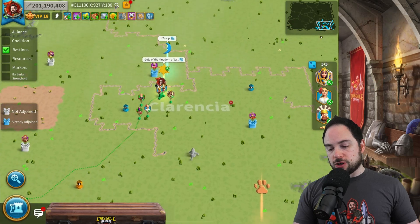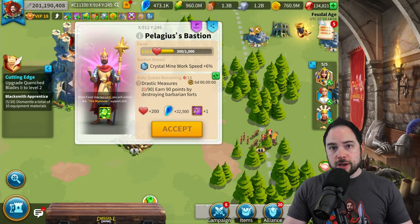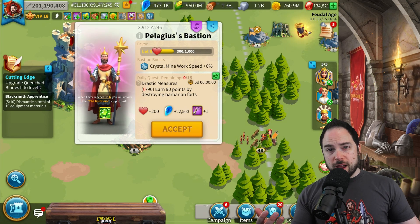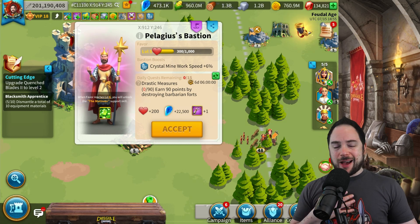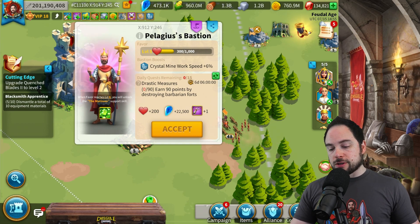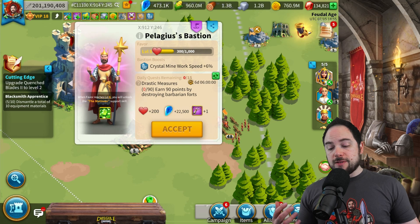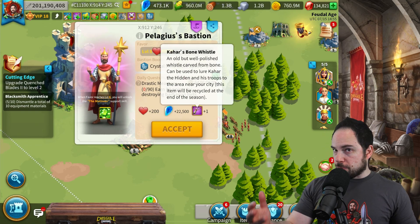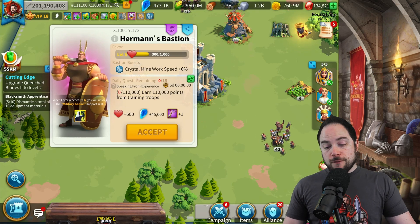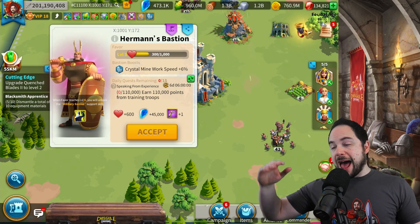Along the same lines, there are bastion quests you can get done that will reward you crystals. A couple months ago they made a change where you can refresh your bastion quests much more frequently. If there's a bastion quest you don't like, you can refresh to find a better one — some quests give more crystals than others, though they're generally more expensive in some other way. For example, a quest for rallying barbarian forts gave me 22,500 crystals and a Cahar Bone Whistle, while another gave 45,000 crystals and a Cahar Bone Necklace. Some give more favor and more crystals than others.